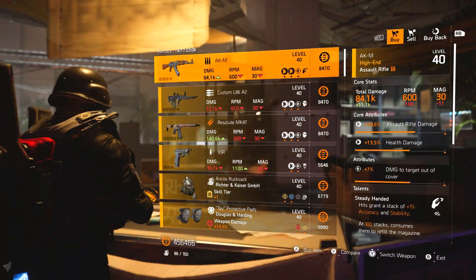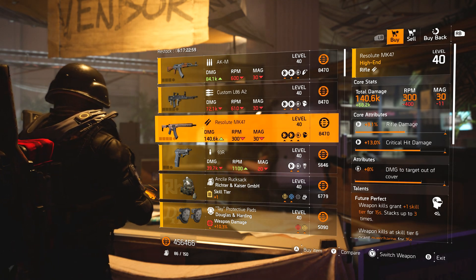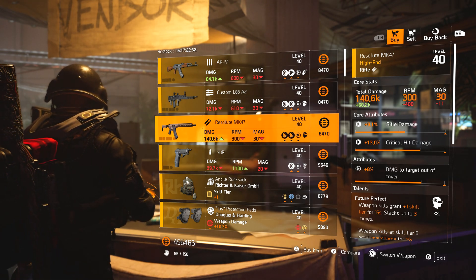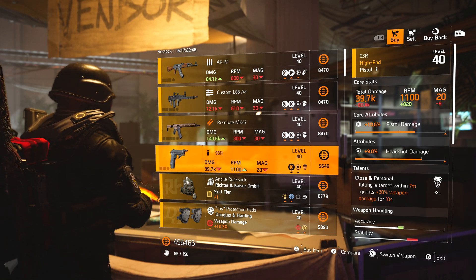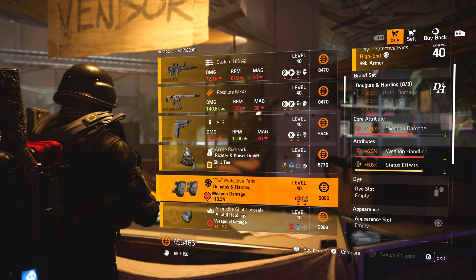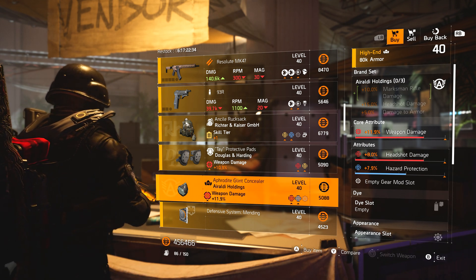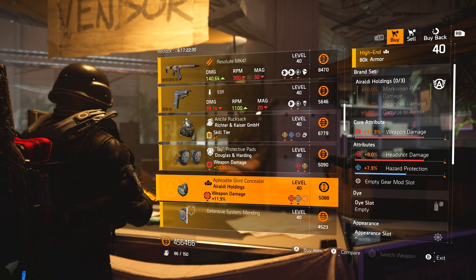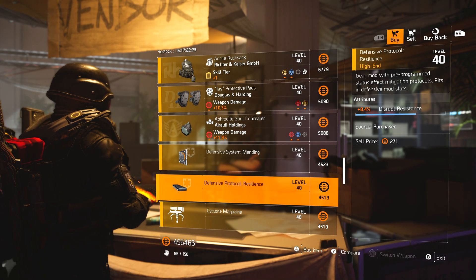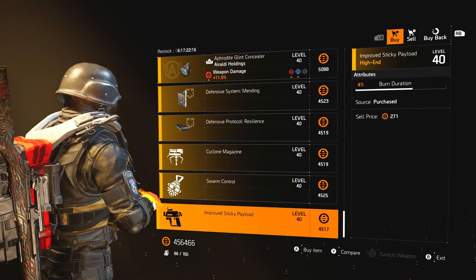New York vendors: AKM with Steady-Handed. Custom L86A2 with Future Perfect. Resolute MK47 with Future Perfect, damage to targets out of cover, crit damage, and rifle damage — a pretty good pickup, I do love this rifle. 93R pistol with Close and Personal. Richter and Kaiser backpack with Vigilance, skill damage, and hazard protection. Douglas and Hardy knee pads with weapon damage, weapon handling, and status effects. Error the Holdings mask with weapon damage, headshot damage, and hazard protection — handy for a sniper build. Mods: 8.5 blind death resistance, 8.4 disrupt resistance, 4.2 damage for turret, 7.9% health for swarm, and 4% burn duration for sticky.